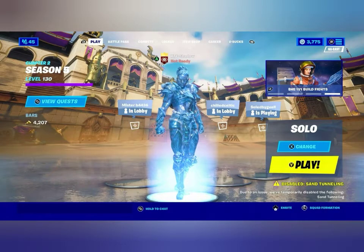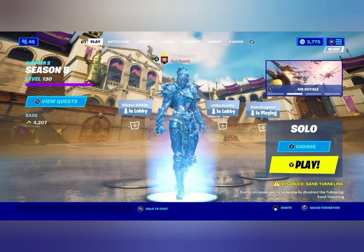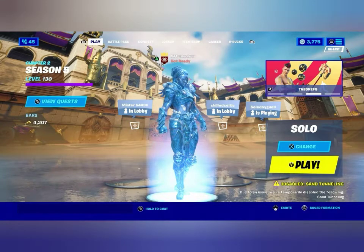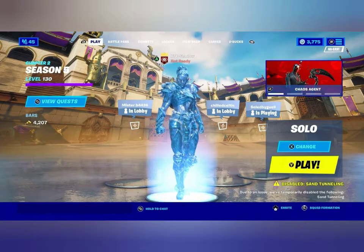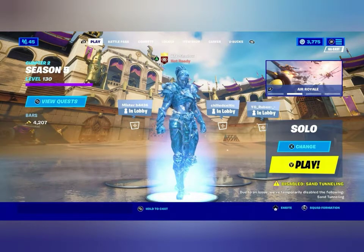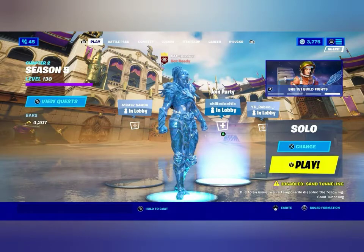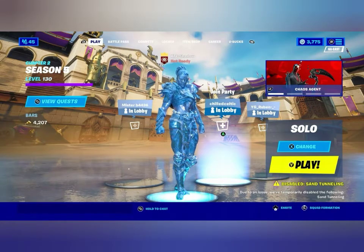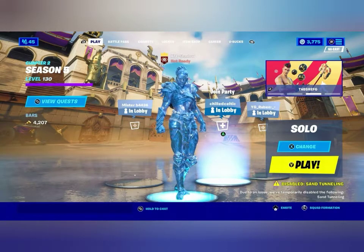All right guys, today we're taking a break from Maneater for a couple days. But today we're coming back with a Fortnite video — another exotic weapon has come out with the latest update. We're going to be using the Hop Rock Dualies. We got dual pistols in the game before; they were just normal pistols, they were amazing, but then they got vaulted. Now we got new dual pistols called the Hop Rock Dualies. When you shoot, you get a low gravity effect that only lasts for about three seconds per shot.